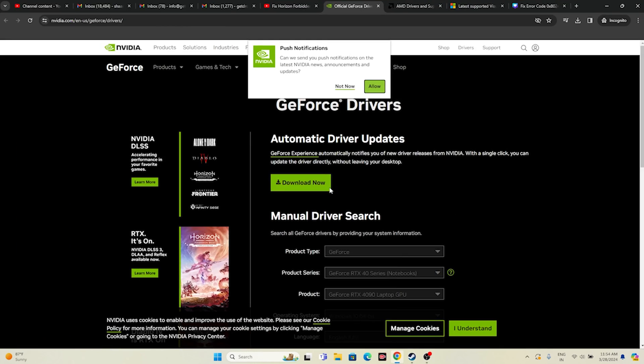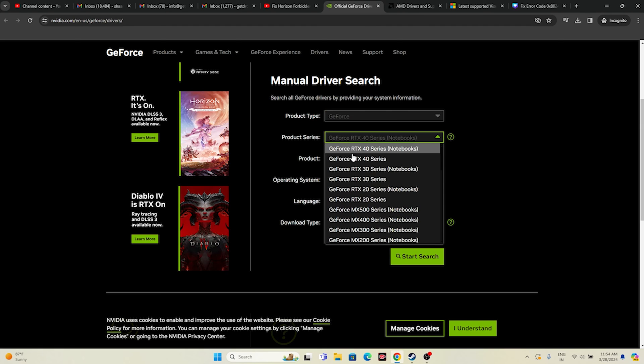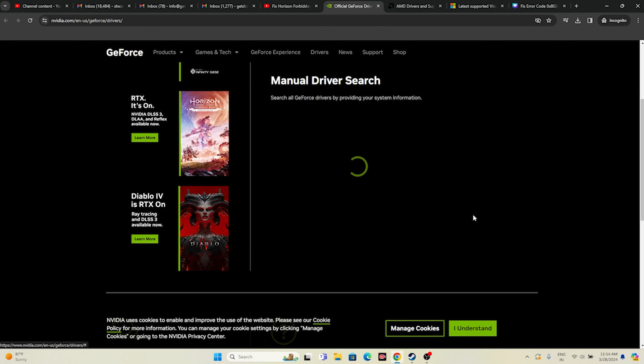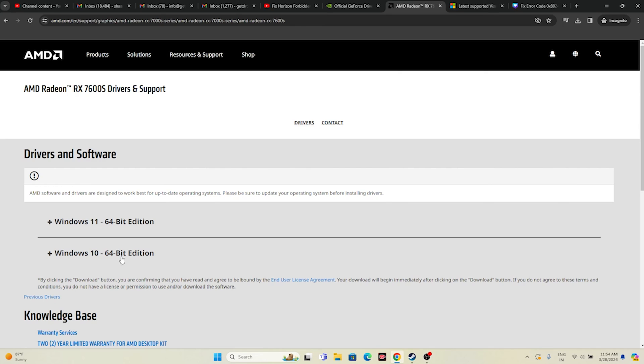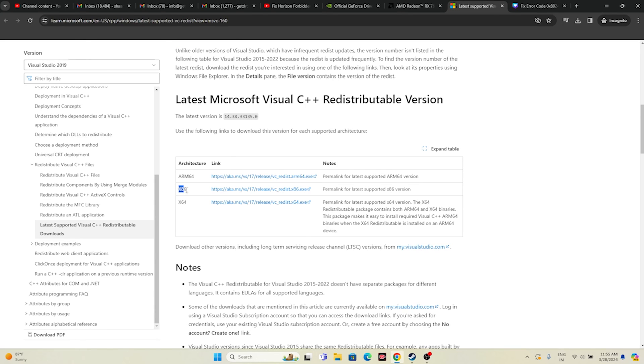Next, update your graphics card drivers. Links for both NVIDIA and AMD will be provided in the description. For NVIDIA users, go to the NVIDIA site, select your product type, series, OS, and click Start Search to find the latest driver — for example, version 551.86 released in March. Download, install, restart, and try launching the game. For AMD users, go to the AMD site, select your details, submit, and download the appropriate driver for Windows 10 or Windows 11. Install, restart, and launch the game. You can also try installing Microsoft Visual C++ — download the x64 or x86 version depending on your system, install, restart, and try launching.